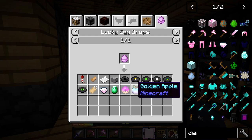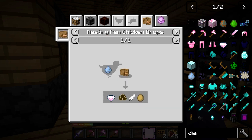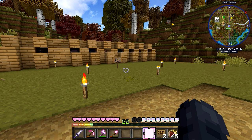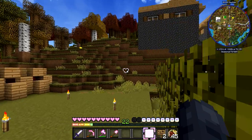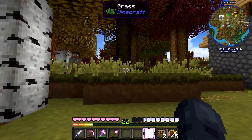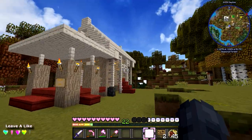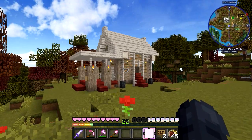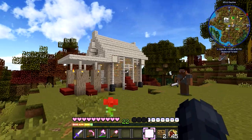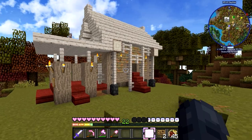I had no clue you could even get any of that stuff — getting a name tag would be awesome. Now you might be wondering where the hatchery chickens are. If we come up this little mountain, I've made a beautiful little chicken coop right here. I wanted to go with the same wood as the barn — cherry and mangrove — but I also added some eucalyptus because I think it adds something nice.